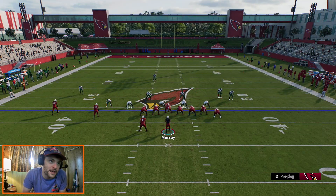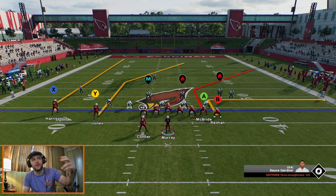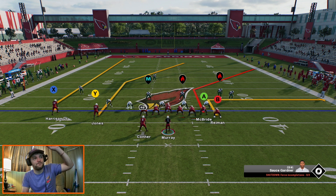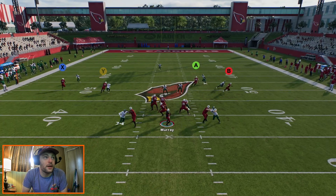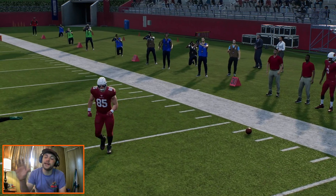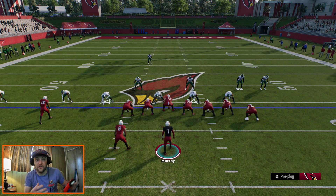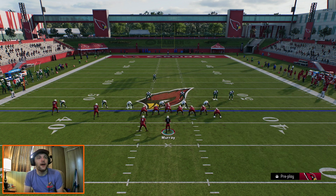If you get those cover two looks, that's where Jones attacks the middle. We keep getting man coverage though, and that's something to watch this year — DBs are doing a very good job of undercutting those crossers and corner routes and actually picking them off. PA mountain verticals, we're not getting any cover two looks, so we have to adjust.